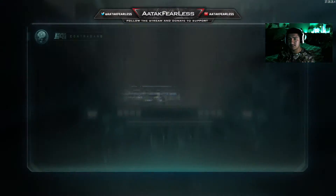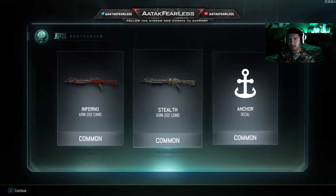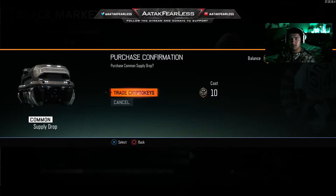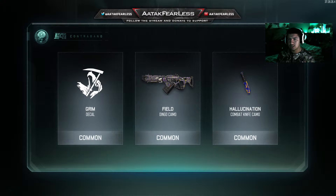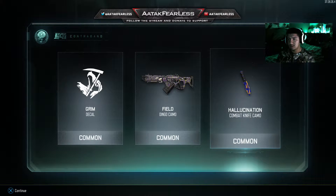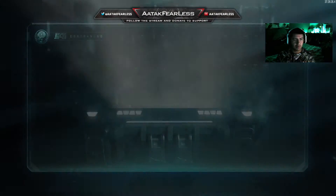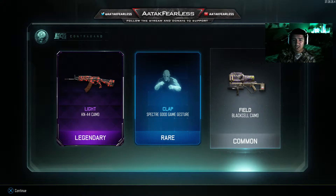I've been getting inferno a lot as you guys have been seeing. I actually got two camos for the same shotgun. I'm also trying to get the dark matter camo — I'm already on my third shotgun so far. Got the Dingo camo, got the Elidian — can't say it correctly — for the combat knife. Got 60 more to open. This one was pretty good — I got a legendary, a rare, and a regular common. The legendary is for the KN-44 which is pretty dope, I'll be using that. I got 'Clap' for the gesture — not sure how that's rare but alright. Just a basic field camo for the pistol.